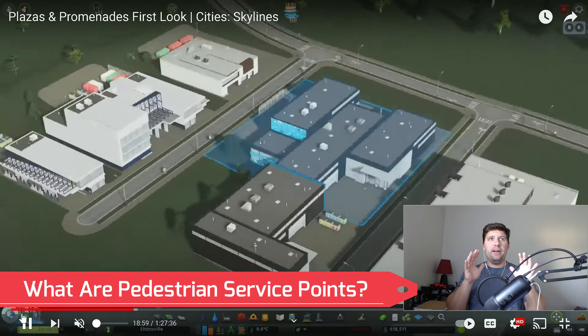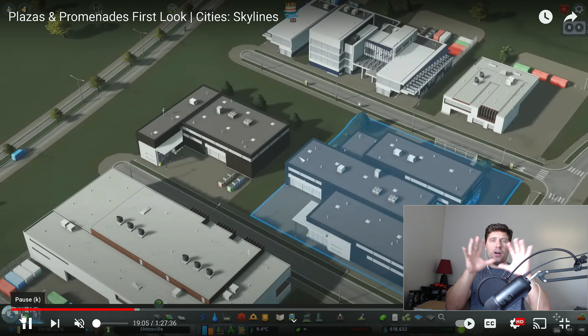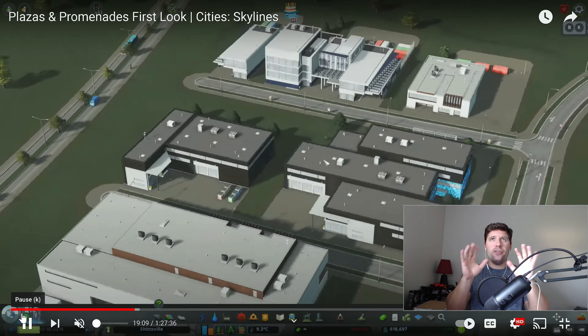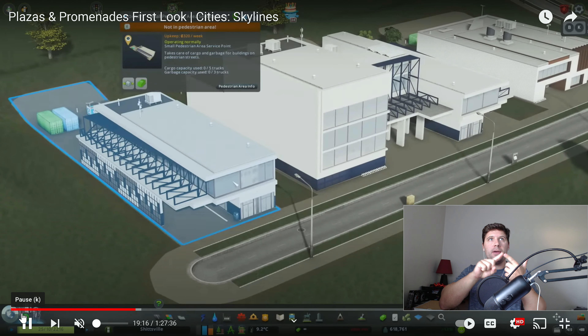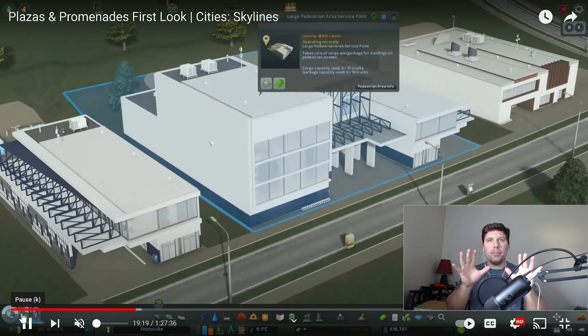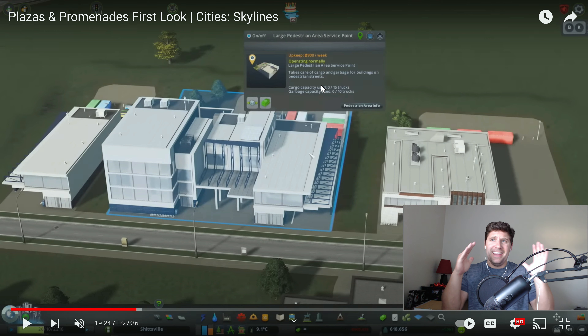The next thing I wanted to go over was the service station. During the live stream, these are all the service stations you need. The pedestrian paths need servicing — they need their trash picked up and their cargo delivered to commercial buildings. You can see there are different size pedestrian service points, and these service stations serve as your cargo and garbage pickup for buildings on pedestrian paths, since garbage trucks cannot go on those roads.